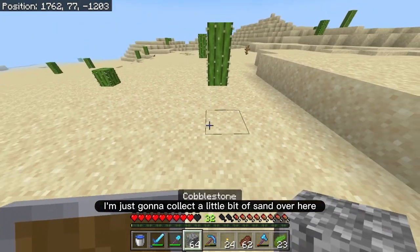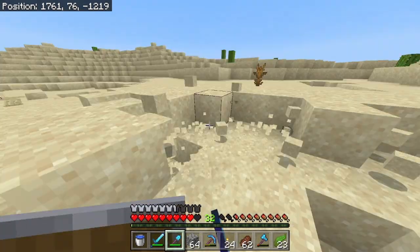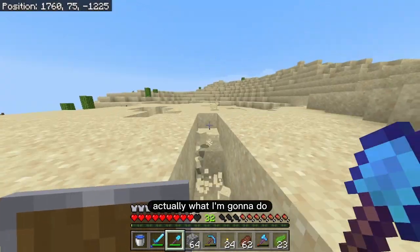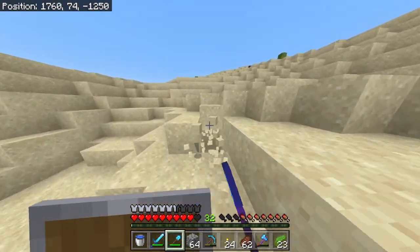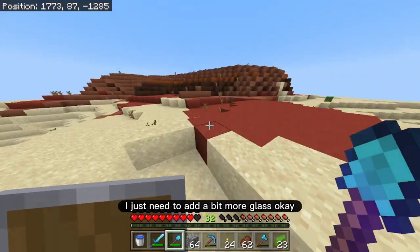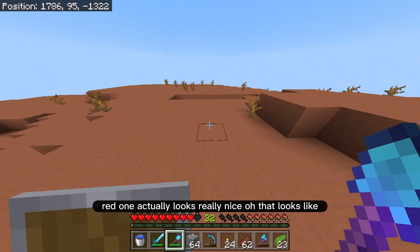I'm just going to collect a little bit of sand over here, and I also needed some cacti — cactus is such a useful item in the game. Its farm can be used for creating bone meal, or you could even use it to smelt XP. I'm going to run in a straight line. I got a stack and a half of sand — I'm sure I'll get a little bit more later. I just need to add a bit more glass. Some terracotta — nice, it's actually really nice colors. I like the red one.